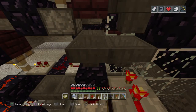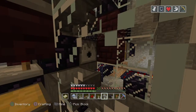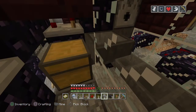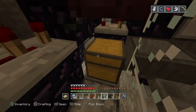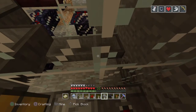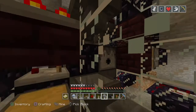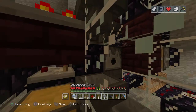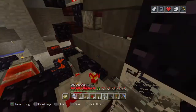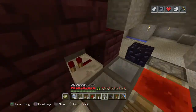The shulker boxes will get dispensed out here, that piston will crush it and push it down this way, so shulker boxes will always go down this way. Random junk will get popped out and just land into these hoppers down below, and water and lava will get double-pulsed, pulled back in, and a hopper underneath the dispenser there will pull them down.